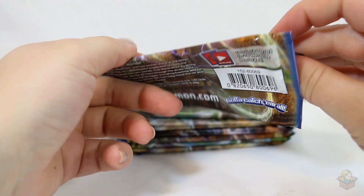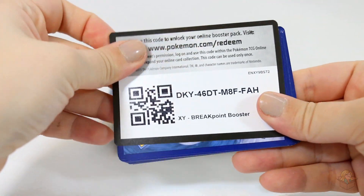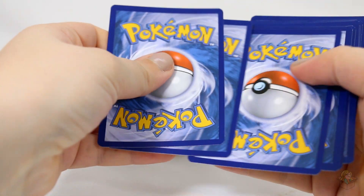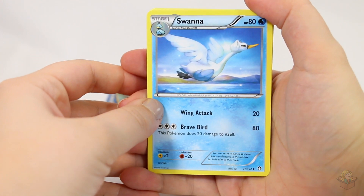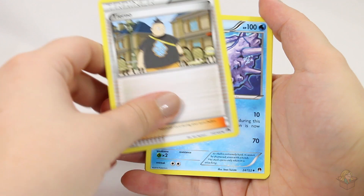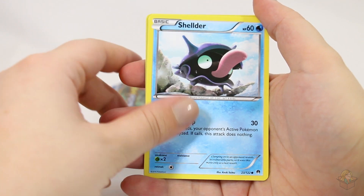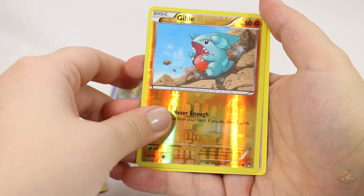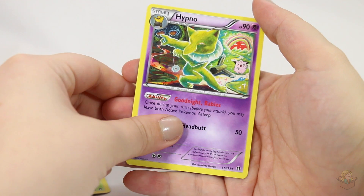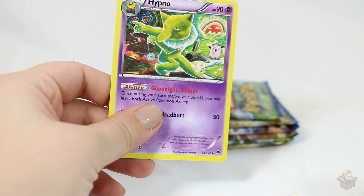I'd love to get to a point where I could just record this all without having to do any cuts. But, alas, I can't. Swanna, Tierno, Cloyster, Tympole, Seedot, Shelder, Chikorita, Froakie, Reverse Gible. Hypno as our rare. Oh wait, did we — we got a reverse Hypno before. Yeah, okay, cool.